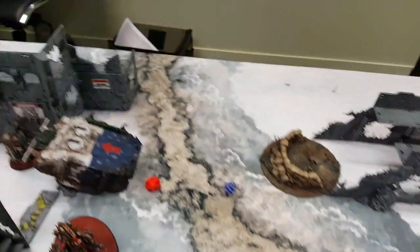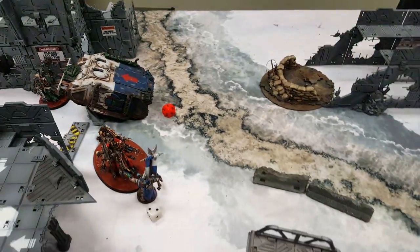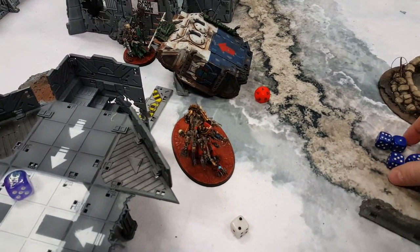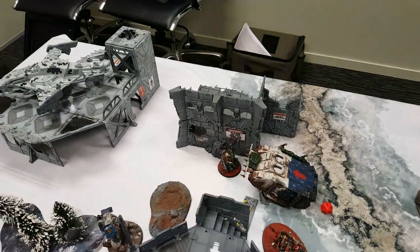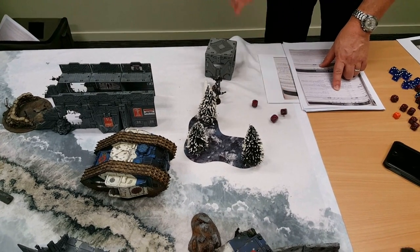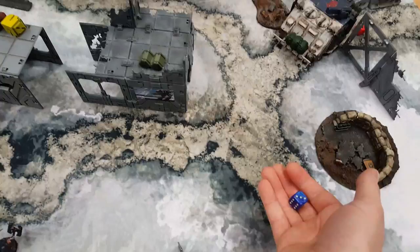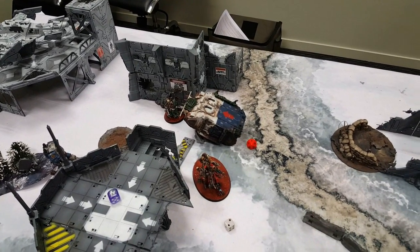Stan's final turn: the fight between Cawl and Khan - Cawl hits Khan three times at minus two AP, so three invulnerable saves are needed. Khan passes one, meaning he takes two wounds, and then needs to pass five armor saves to survive and fight back. He fails his last two wounds and is killed without getting to strike back - Cawl is an absolute baller in close combat. The Tech Priest Dominus then gets three attacks on the wounded Rhino, scores one hit, fails the wound roll. The Rhino hits back with its one attack, hits, wounds - but the Tech Priest makes the save. The game ends on turn six.